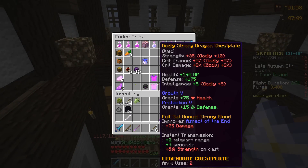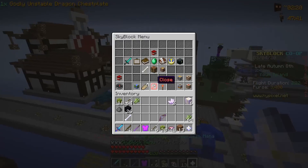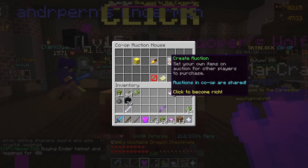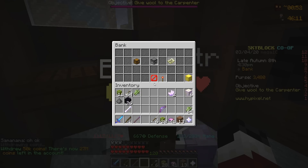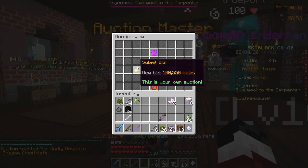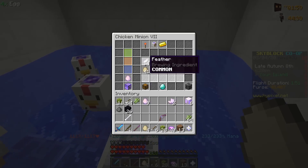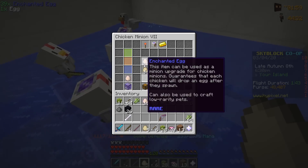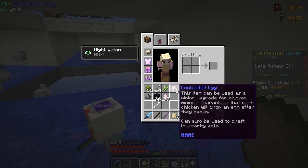Next up, we're heading into our ender chest to grab our godly unstable dragon chest plate. This is a thing of the past since we now have a superior chest plate. Heading over to the hub island, we're throwing this up on the auction house with just a starting bid and letting it go. We're also checking the egg farm — we should be able to craft ourselves a new super enchanted egg. Going through the chicken minions, at this point it's not worth selling eggs anymore, so we're gonna stockpile them and use them towards pets — maybe in a future update the eggs will go up in price. We have a pretty good amount of enchanted eggs, plus some more in the double chest, and another super enchanted egg collected.